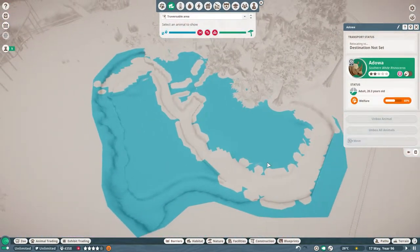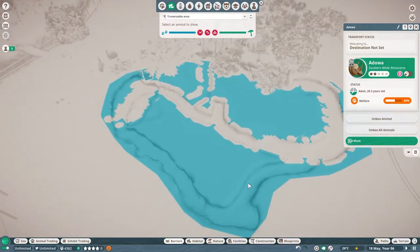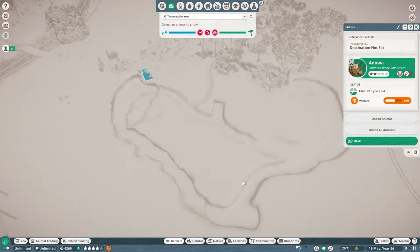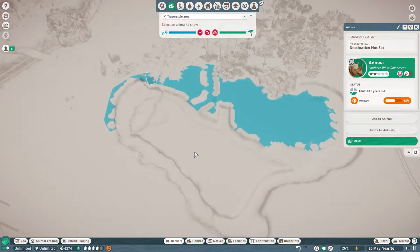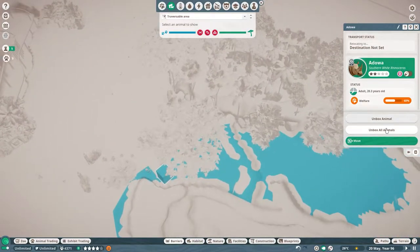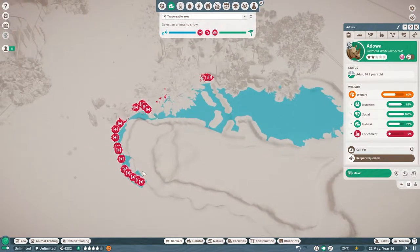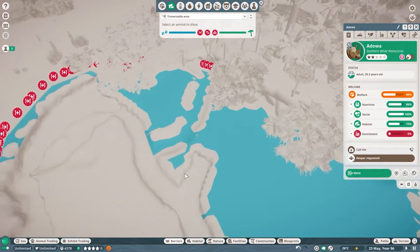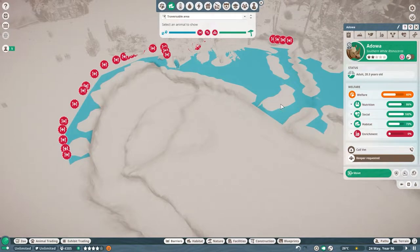They've been boxed — it's recalculating. Okay, so now — unbox all animals. I do have issues out here so I'm going to need to build them a bridge to get over here. I'll do that with rocks.